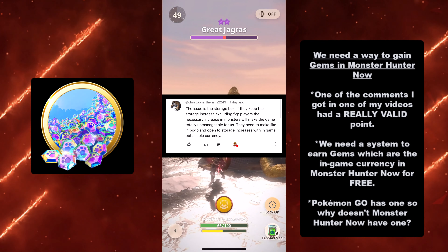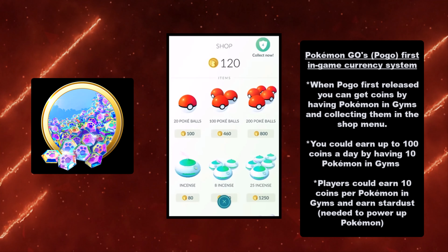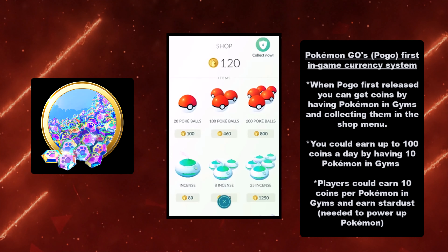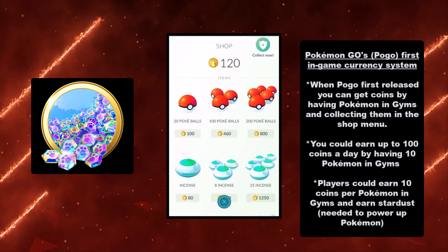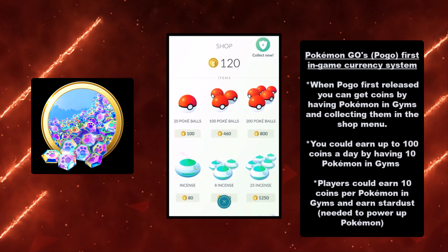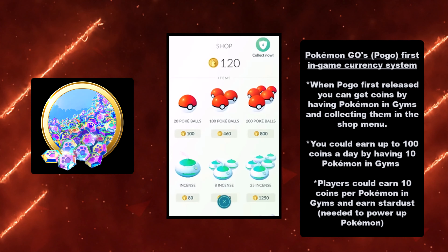We need a system to earn gems — the in-game currency in Monster Hunter Now — for free, in-game. Pokemon Go has this system, so why doesn't Monster Hunter Now? For those of you that have never played Pokemon Go hardcore, it has an in-game currency system. It actually had two systems. The first was when it first released, and I'm going to call Pokemon Go 'Pogo' for short.